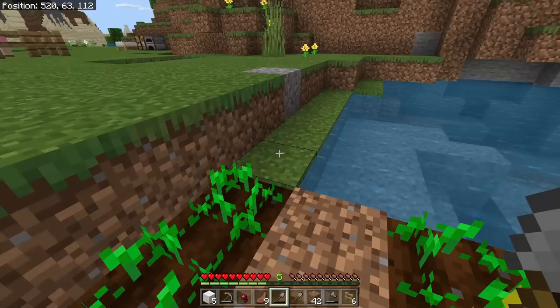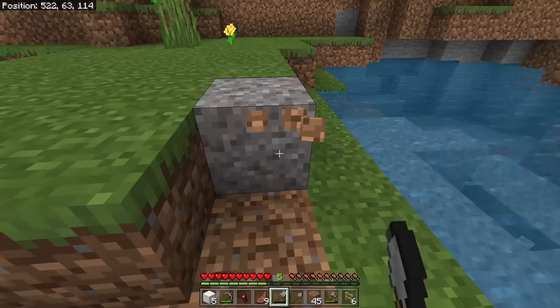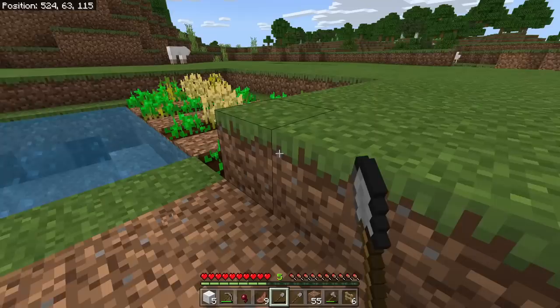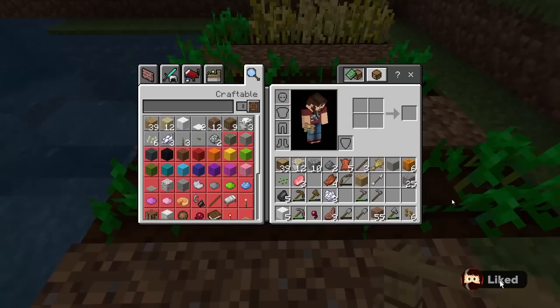Besides the pink sheep, we have a lot of big plans for today's episode that we need to get accomplished. Today's episode is really going to be all about farming. We need to get ourselves set up for food so that we can go and do all the things that we want to do, and this little bit that we have is not going to cut it.